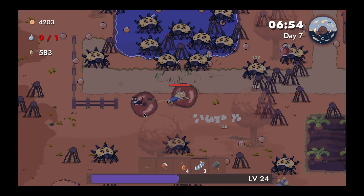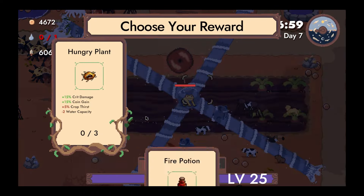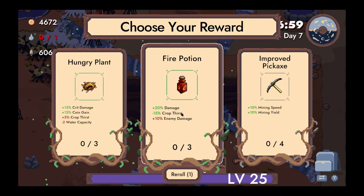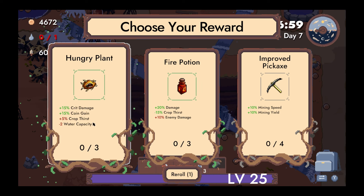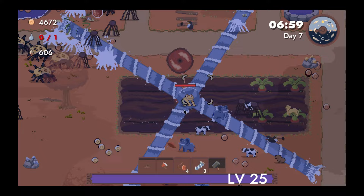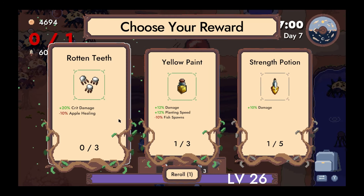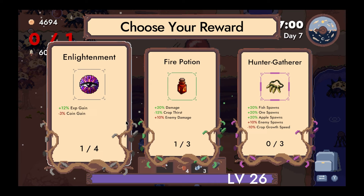The water beam is just too good. All levels into water beam until we max it out. Oh right, we have to harvest crops — that's part of the game. Maybe we die — we haven't died yet. We need to experience death. Let's re-roll. 10% damage, interesting.